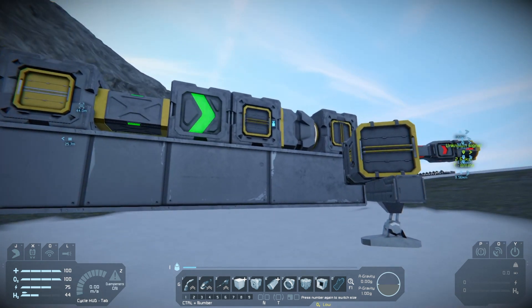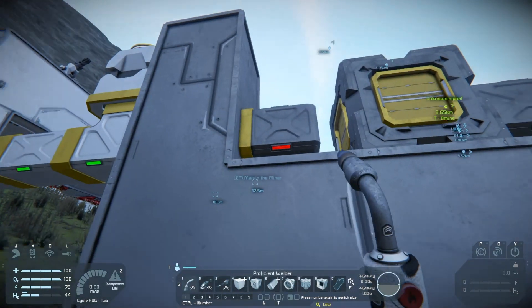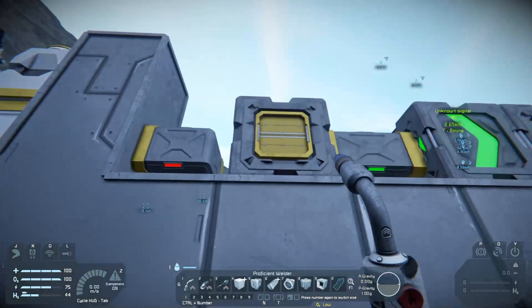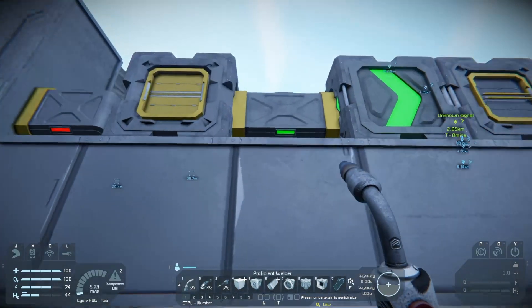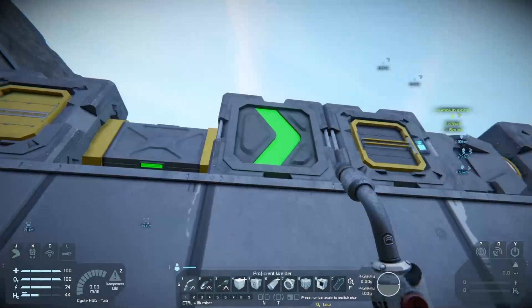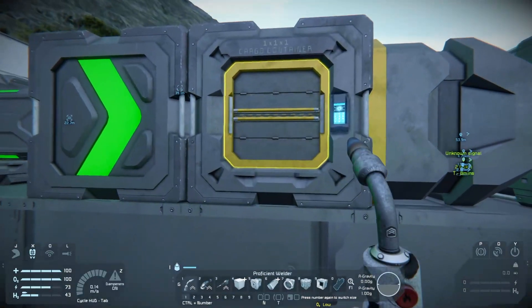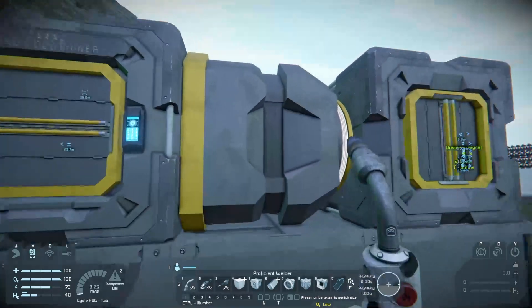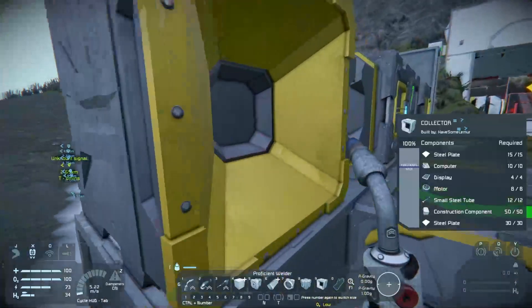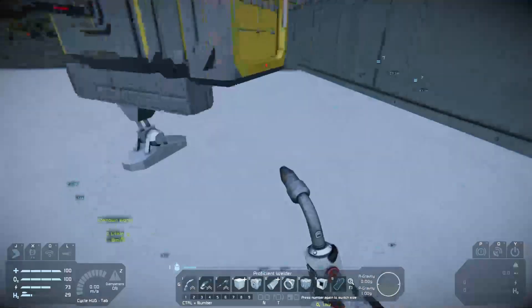What you see in front of you is technically multiple types of conveyors. The first one — using my blowtorch to point at it — you've got the basic conveyor tubes: your corner, your elbow, your junction where you have all six sides available for passing items through. This is all on the large ship. You've got your little straights, a conveyor sorter, a small storage cargo container, a connector, and a collector.